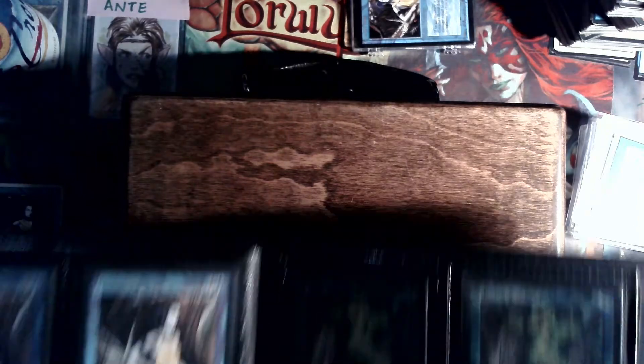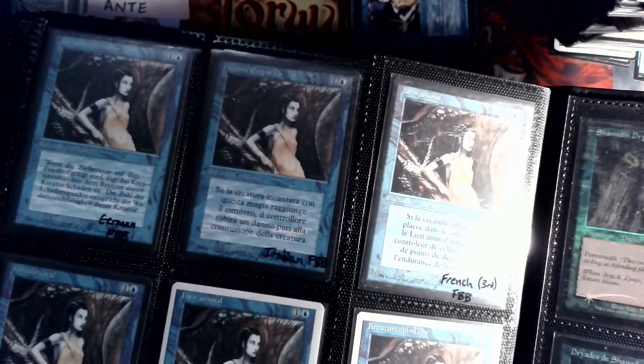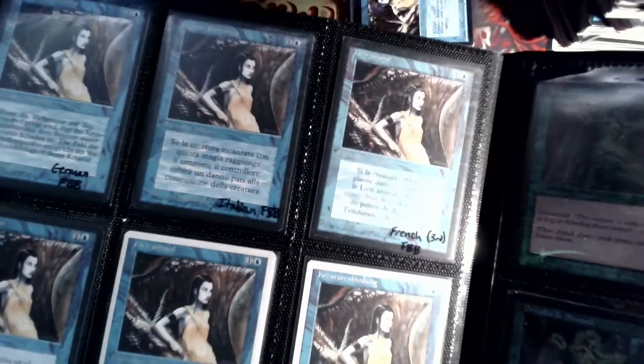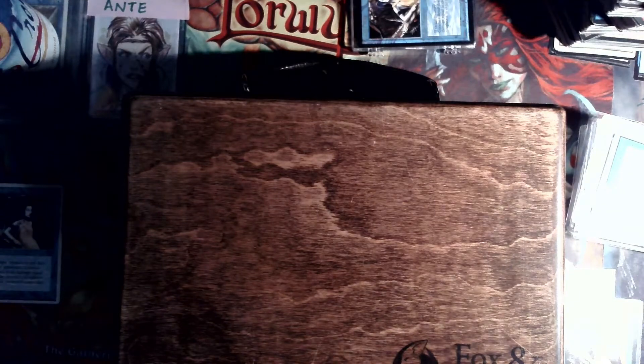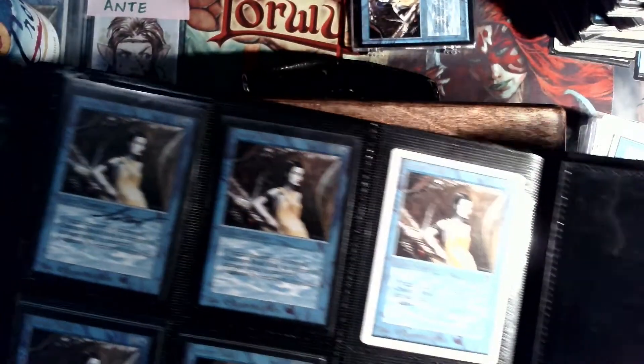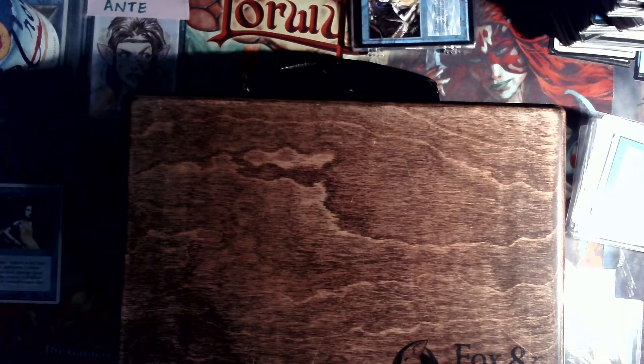I'm not going to bore you with the actual global set of this card. It's actually very simple. The card only appeared through 4th Edition in the English versions. I've got a few little oddities, bits and pieces here that I can show off to you. You can see there's the Alpha, Beta, Unlimited, Collector's Edition, Revised, 4th, Alternate 4th Edition down there at the bottom. And I've got a summer one around here too.